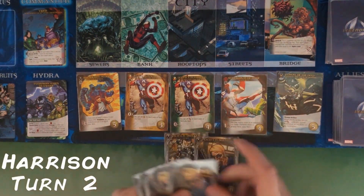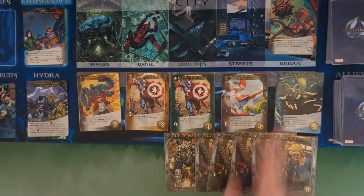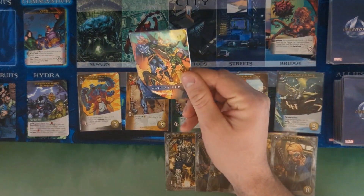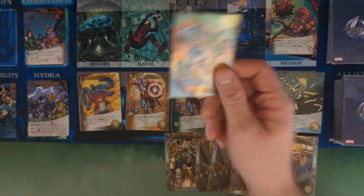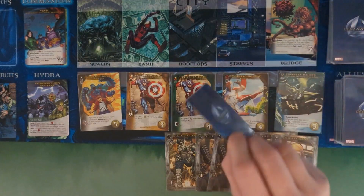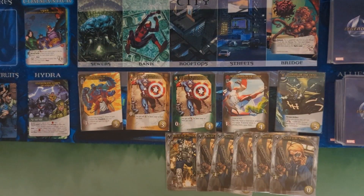Cudgel of the Deep has the thrown artifact ability — place it on the field permanently, and when you want to throw it, put it on the bottom of your deck. Throwing gives plus three attack, usable only against adversaries on the bridge, the commander, or the mastermind. Passing to Harrison who also has a five and one. Top card is a master strike — each player gains a wound since there is a Hydra Elite in the city.